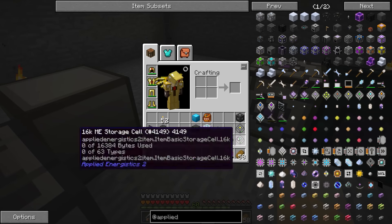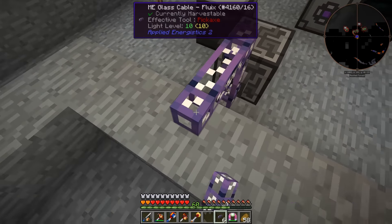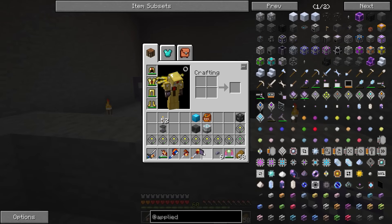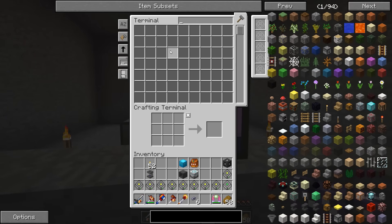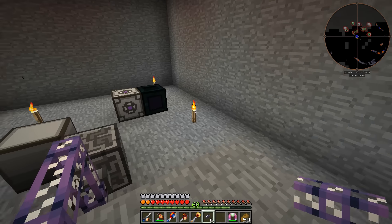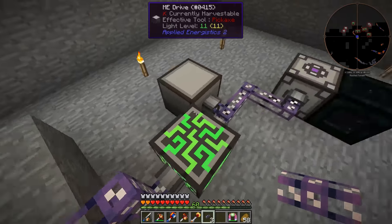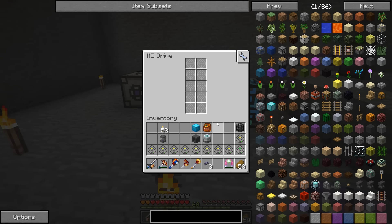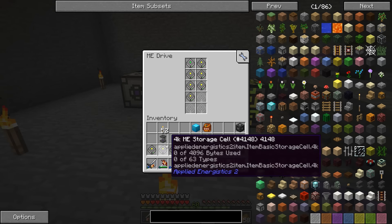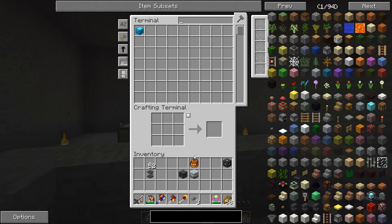Then we're going to grab some glass cables and run that to here, and throw an ME crafting terminal on there. We don't actually have anything in here yet as far as power goes, so let's run that. Now we've got power in all of the things. We'll put the drives in here, and we should now have storage space.